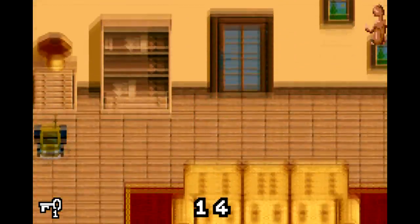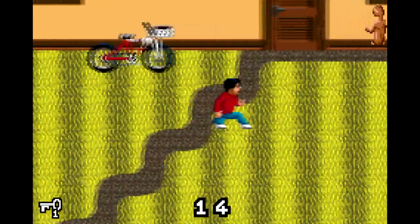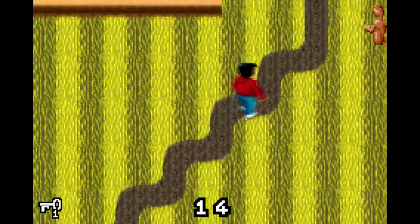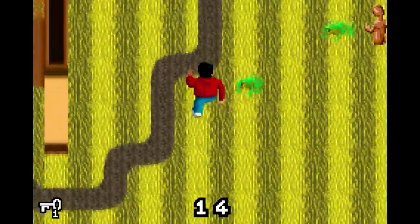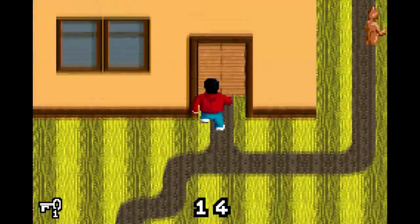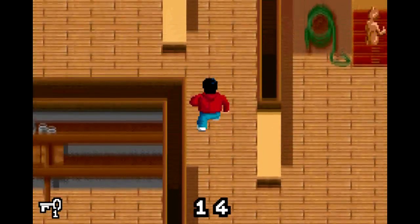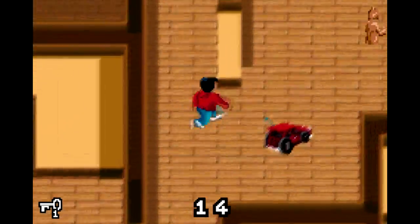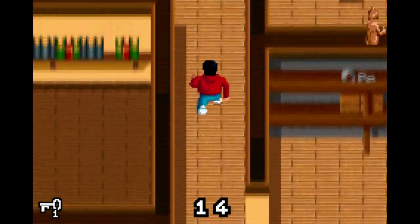You can switch control between E.T. and Elliot with the shoulder buttons. It doesn't depend on which shoulder button you click as long as you hit a shoulder button, because there's only two of them. And periodically while you're playing, if E.T. is far away, he'll say 'be good' or 'phone home' — I guess because he's bored. E.T. phone home. Yes, E.T., you do phone home.